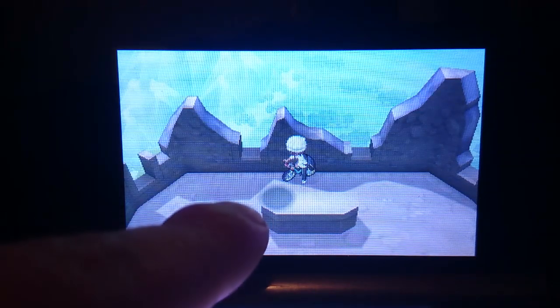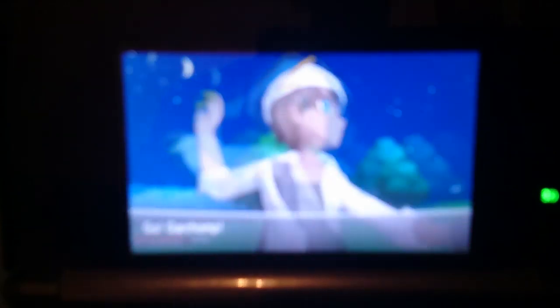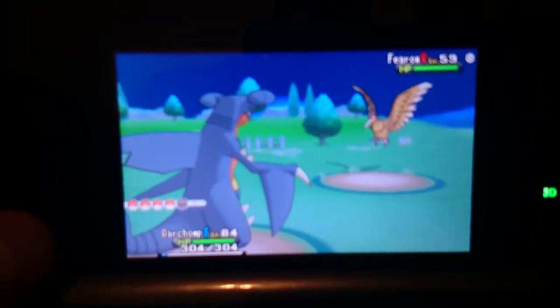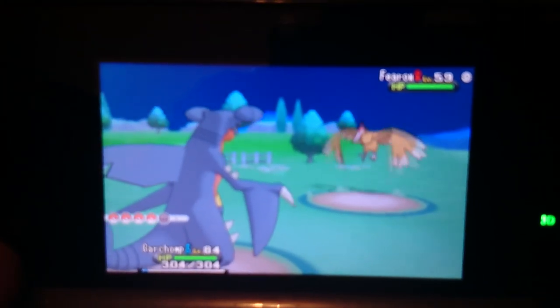All you have to do is go around here and wait until a black spot appears. You go to that spot and a Pokemon flies down. It can be a Hydreigon, it can be a Fearow — but in most cases it's going to be a Fearow, which is quite unfortunate. Most people would like to see something else, but yeah, it's just like that.